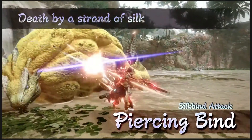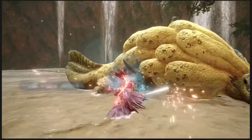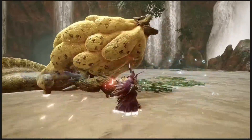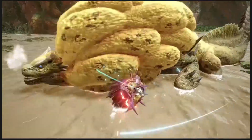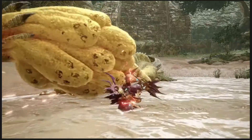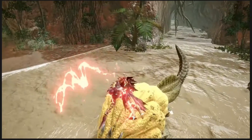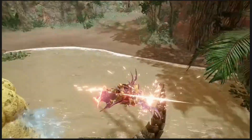The first new silk bind attack for the dual blades was the Shrouded Vault, which gives me a very similar vibe to the adept style of Monster Hunter Generations. The second silk bind attack was the Piercing Bind, which is a grounded spinning attack that gains extra attacks over the generic combo — I see it dealing a juicy chunk of damage in quick succession.